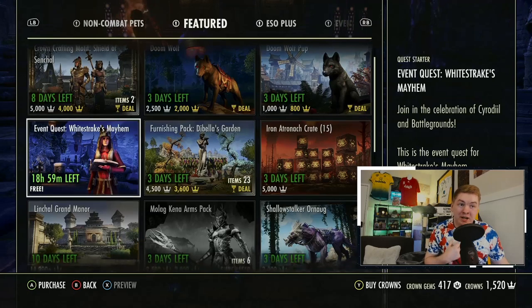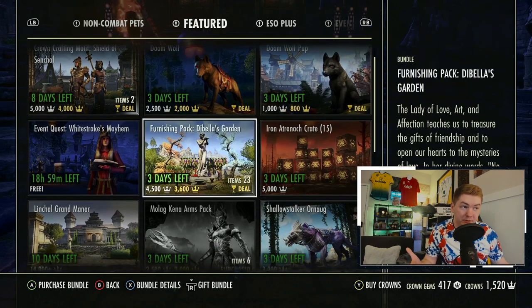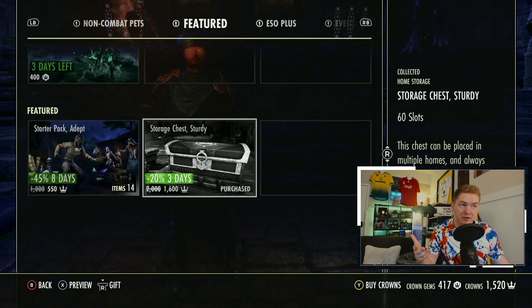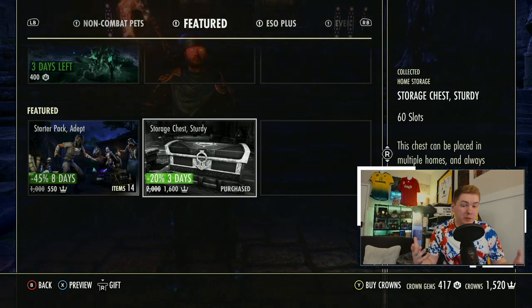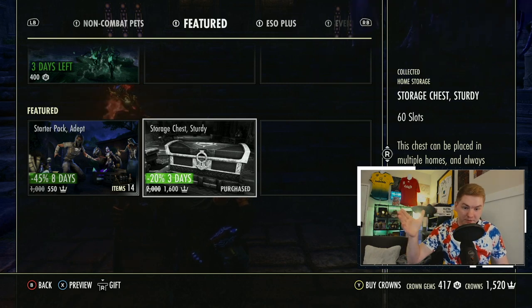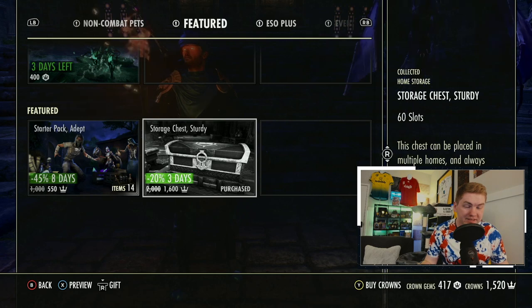Even though it sounds crazy to say out loud, there's not that much in the crown store that's truly worth owning for end-game players — you've already bought most things with gold, don't need certain mounts or styles, already have furnishings. When you really break it down, there is a cap. For people with hundreds of millions of gold, crown crates are actually a good way to keep them from jacking up prices on things like mundane runes and heartwood that mid-game players need for housing.